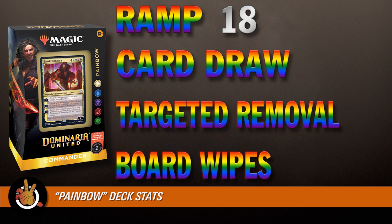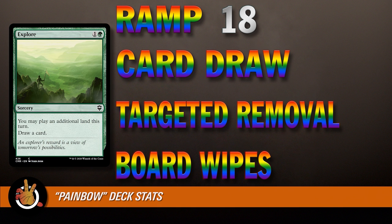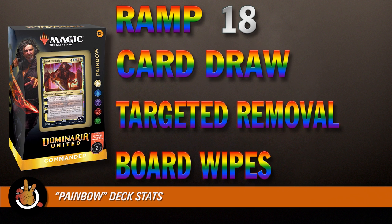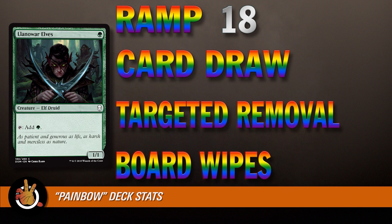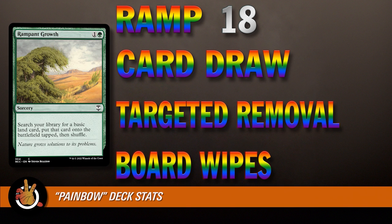Deck stats: this deck has 18 pieces of ramp, 14 of which are fixers — meaning you have control over what color of mana you'll get. That's different from a card like Explore where you're at the mercy of what lands are in your hand. 18 ramp pieces is a lot, but you need it in a deck like this — we want around 10 to 13. The key distinction is ramp versus fixing: Sol Ring ramps you but doesn't fix you. Llanowar Elves ramps but also doesn't fix because you need green and it gives you green back. Rampant Growth, on the other hand, can find a mountain if you only have forests — that gives you access to a new color.